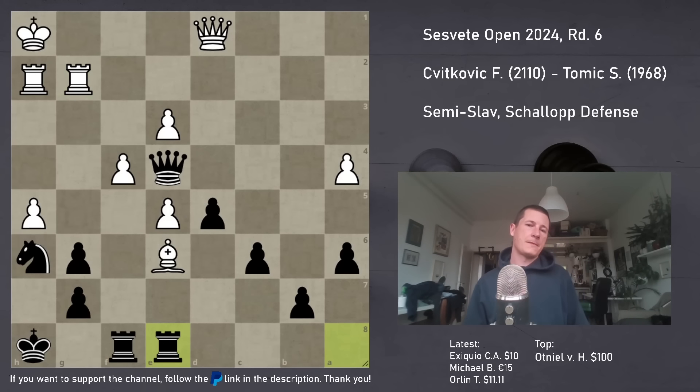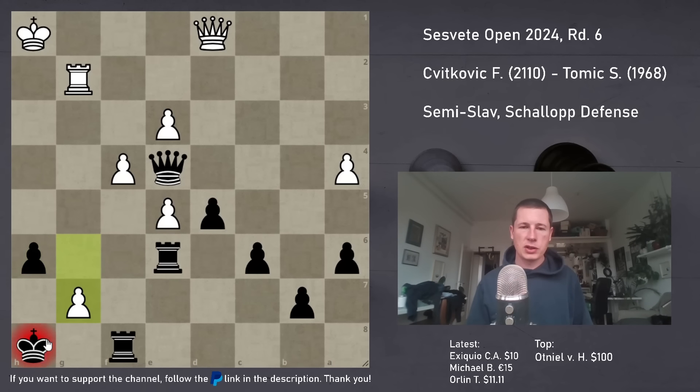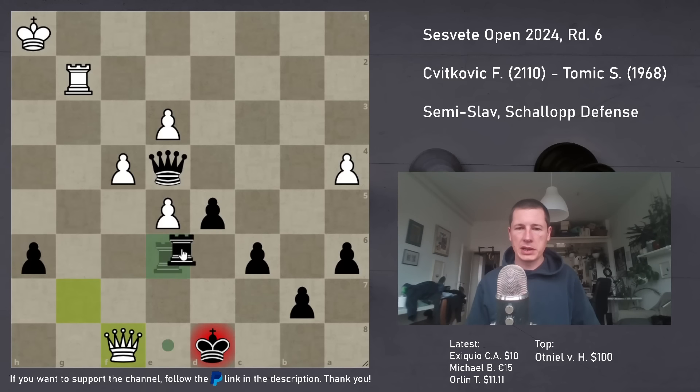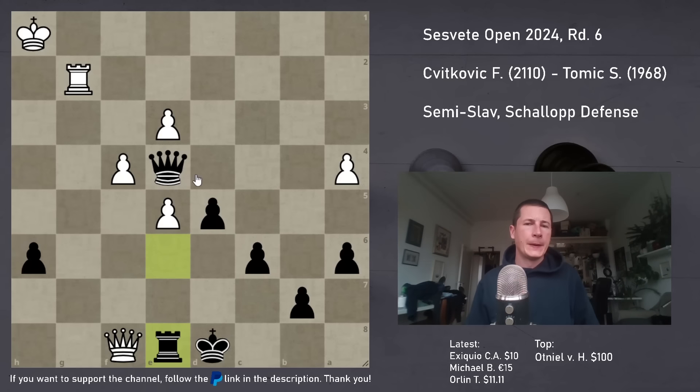After Rae8, white is winning. hxg6, I take my piece temporarily, Re6, Rxh6, pxh, g7, Kg8, gxf, queen, Kxf - everything is forced - and Qg4. I saw this far and figured the rook is pinned, I'm not losing, I have an extra pawn. But I was wrong - this king can go to h2 at any point, then the rook drops down, and the best I can hope for is a perpetual, but it doesn't exist. That's how bad my assessment was.